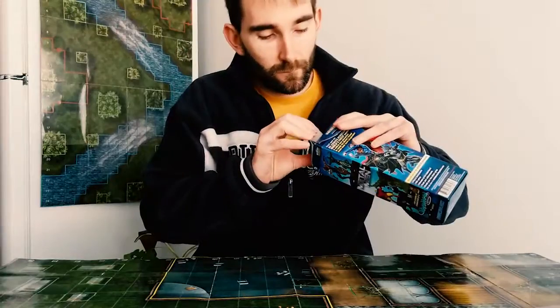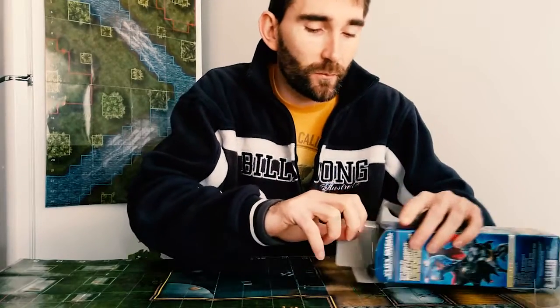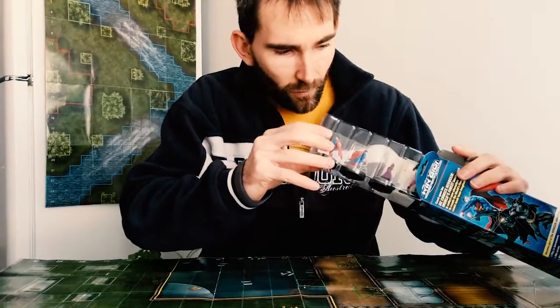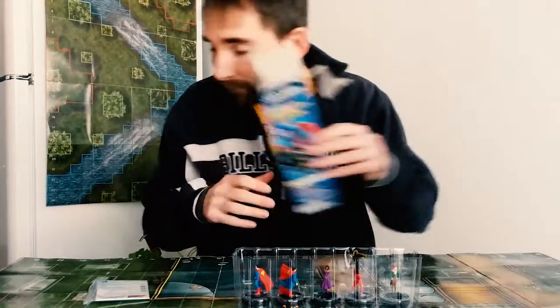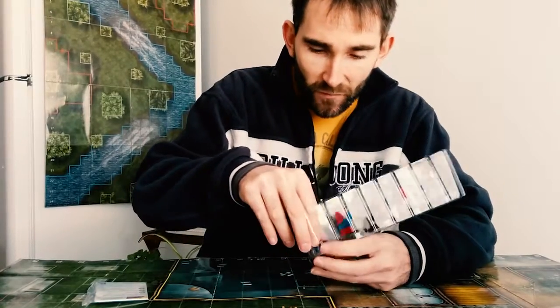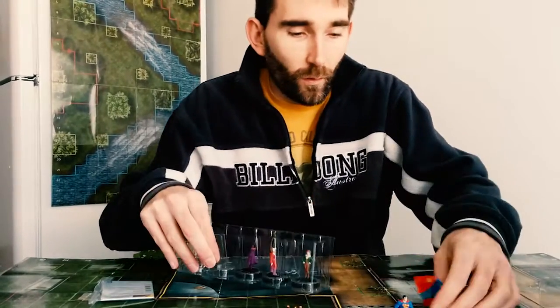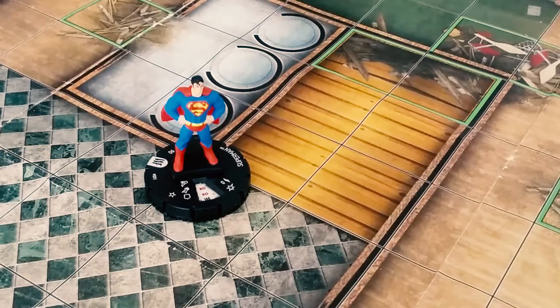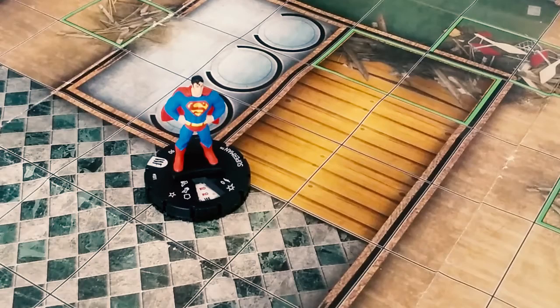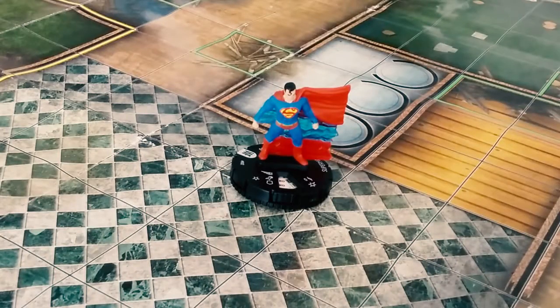Let's get into box number two. This set has several different versions of Superman. Rather than one giant version at 300 points, they have different ones — each starts at 90 points. They have a trait where they can be interchanged based on what power set you want to focus on. Superman's super fast, super strong, has laser vision — so you can pick the one that's super strong or the one that shoots laser beams, and swap them out based on power actions.